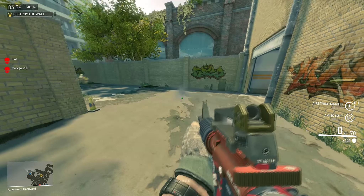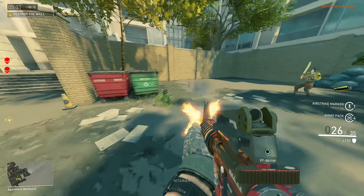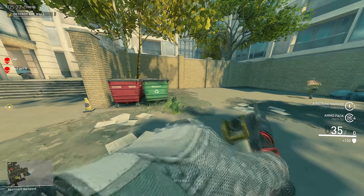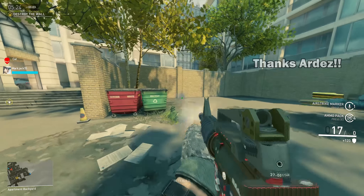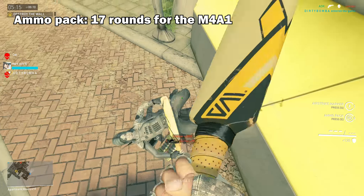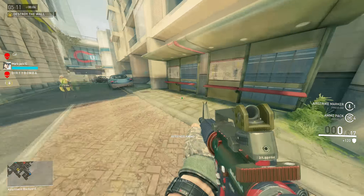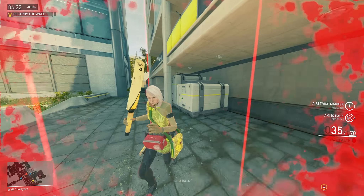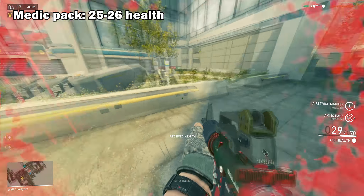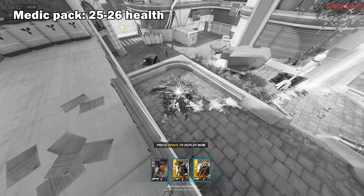The next perk is Looter. The description says killing a fire support merc will drop a small ammo pack, and killing a medic will drop a small health pack. I decided to jump in on a game with our awesome mod Ardez, who was able to help me out with some testing. We figured out you get around 17 ammo on Skyhammer's M4A1 rifle, which may mean it's just half of your magazine. You get 25 to 26 health from the med pack. It may not sound like a lot, but in certain situations it may prove useful.